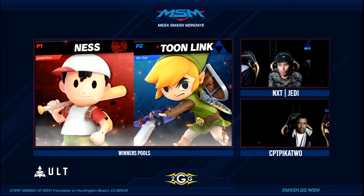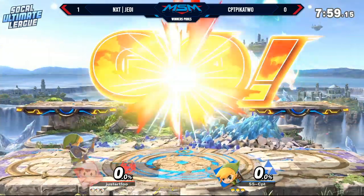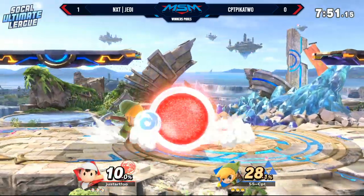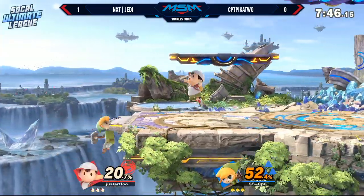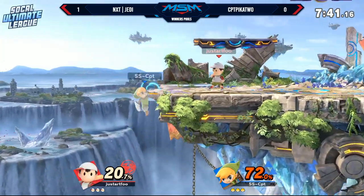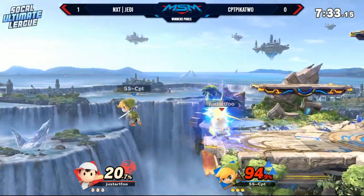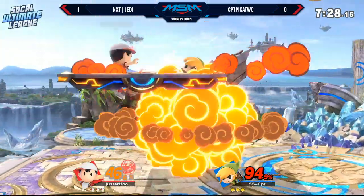Moving into game two — we got the Toon Link coming out. I was saying don't change up too much, but we got a big change, new character on the screen. Toon Link is basically the in-between between regular Link and adult Link. He got adult Link's arrows, but the boomerang and movement are a little different, the moveset's slightly different, and more traditional bombs instead of the setup. Right now it looks like Captain Pikachu is really having a hard time getting momentum going — at least getting back on stage. Jedi just had him out there all day.